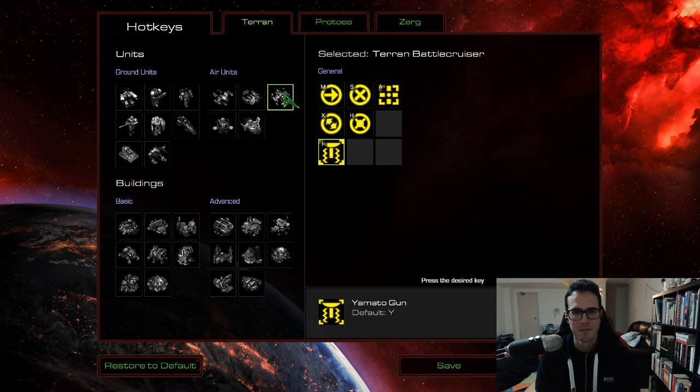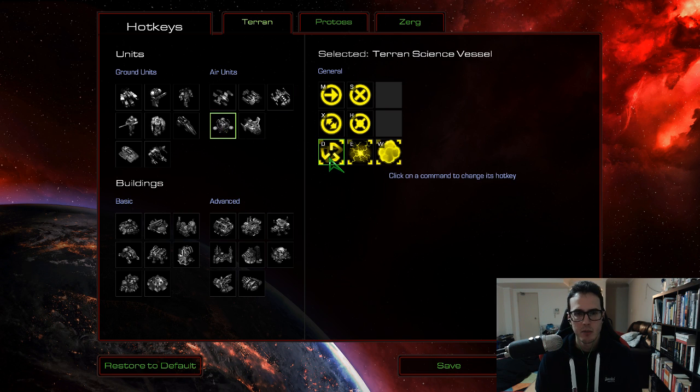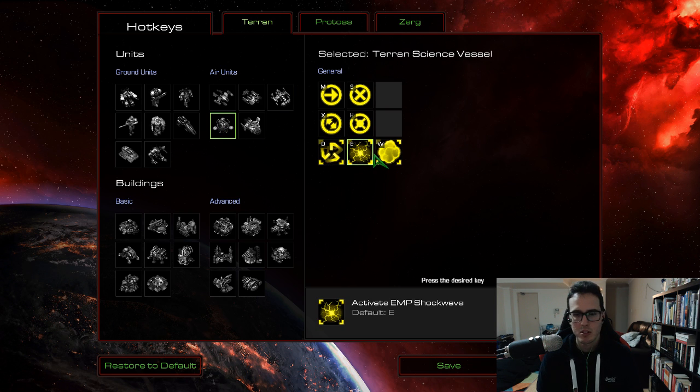Yamato cannon — battlecruiser operational. The default hotkey is Y, which is a bit hard to reach, so I've put that on F. With the science vessel, most of the spells were pretty good by default. I just took irradiate, which was on I, and put that on W — made it very easy to use.